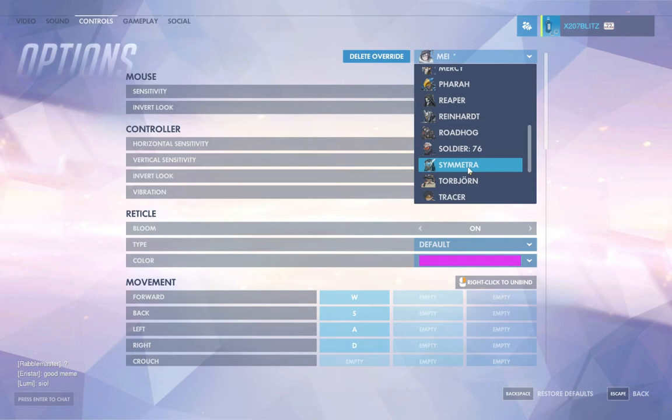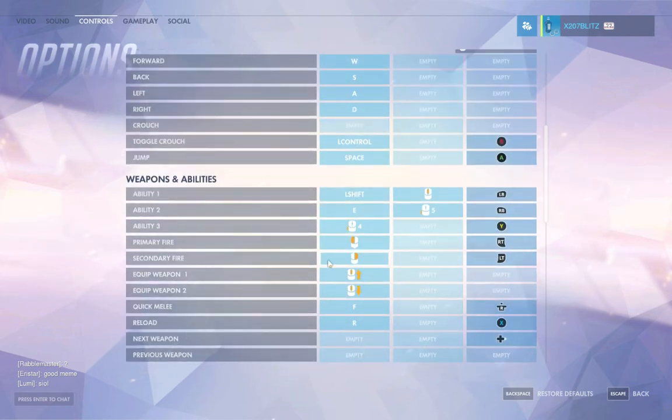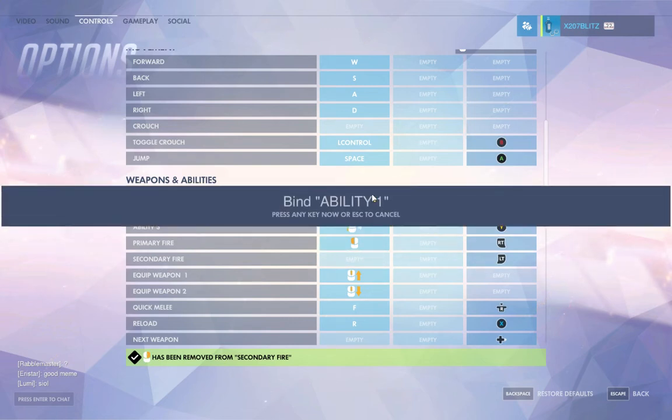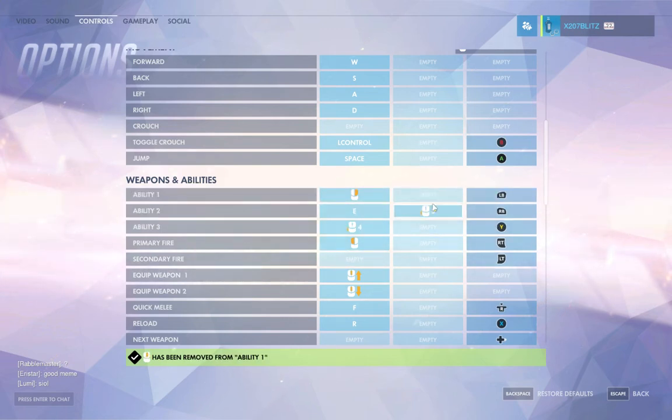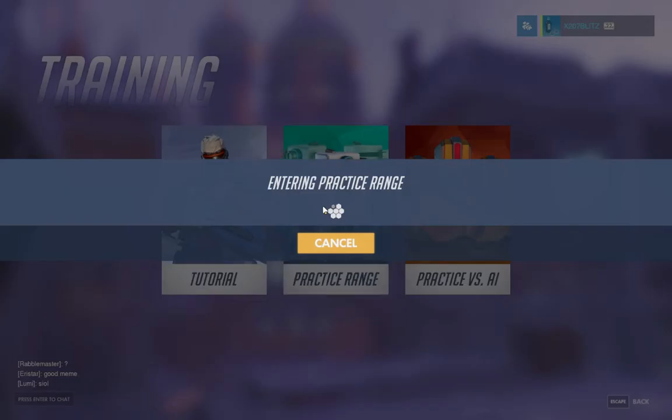That's May. I also want to go to Reaper. A lot of people forget that there is no secondary fire for some characters — for Reaper there is not. So I'm going to remove secondary fire and put Ability One on right mouse. This means that if I right-click, I immediately go into Wraith Form.